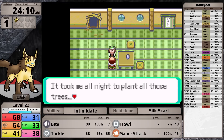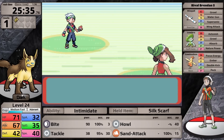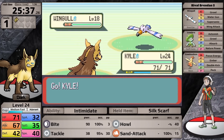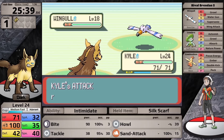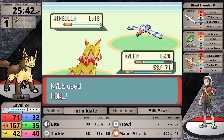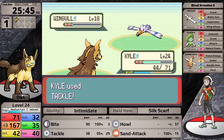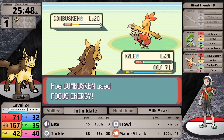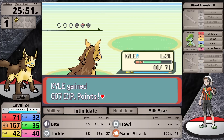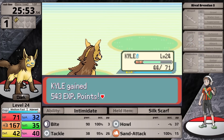After grabbing some extra experience and a Rare Candy from the Trick House, I have to face Brendan again. His Torchic has evolved into Combusken and now knows Double Kick, which it loves to combo with Focus Energy. However, I have Howl, and his first Wingull is quite bad. I set up three times boosting my attack to 167, then one-shot his lead with Tackle. Against Combusken, I go for Tackle — it does more than half, it sets up Focus Energy giving me another turn, and I knock it out, bypassing Double Kick altogether. His Lombre is easily finished off.